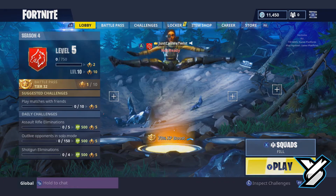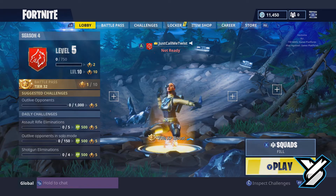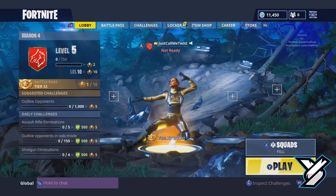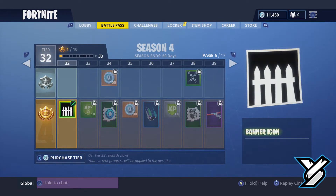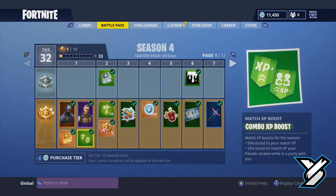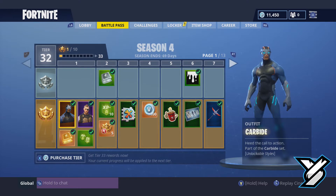Hey, what's going on guys? It's your boy Twist and we're back again with another video. Today we're going to show you guys all the stuff that's in Season 4 — all the new stuff in the Battle Pass. We just bought the new Battle Pass and it automatically gives you 32 tiers. So we're going to go through and I'm going to show you guys all the cool stuff you're getting in Season 4.